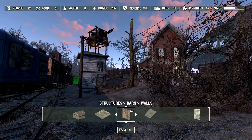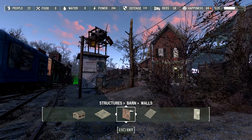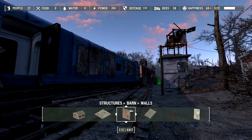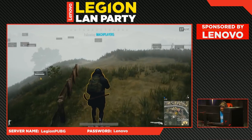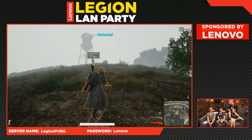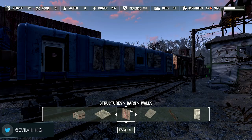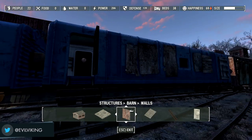Hey folks, Dave here, back from Hollywood from a Machinima live stream and ready to get back to work on my Minutemen battle train at Bedford Station in Fallout 4. This is a settlement building mod that you guys can download and build out yourself. You can expect a recap of the live stream probably next week, but I'm going to do a bit of building here on the train.